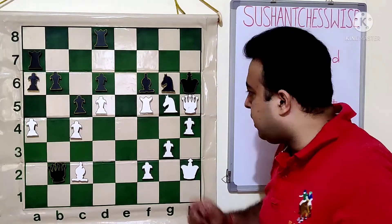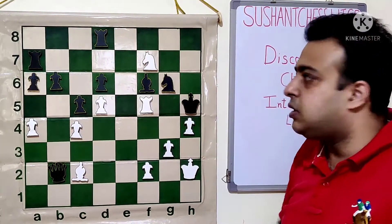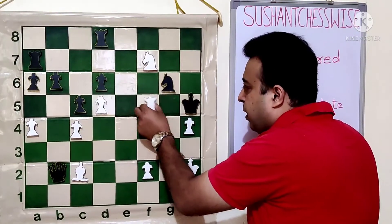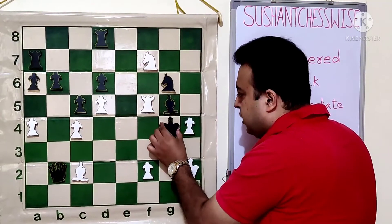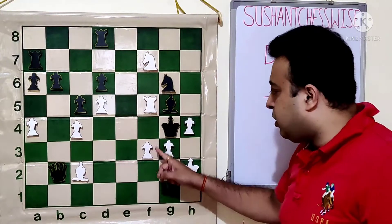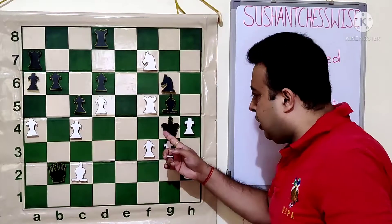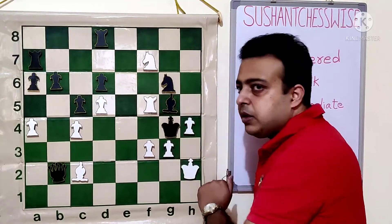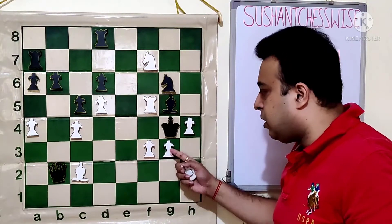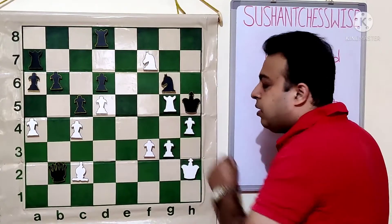This move came as a shock to black — he wasn't expecting it. After king takes h5, what white had noted is that the knight goes to f7, creating a very dangerous discovered check. The knight snatches away the h6 square and the king has only one place to move — g4. If bishop comes to g5, then rook g5 mates. After the king moves to g4, the rook is supported by the bishop. The winning move is f3 check, using the pawn. Knight f6 was not possible because of h6, but f3 still works. The white pieces are protecting each other — the pawn is protected by the rook, the rook by the pawn, and g3 and h4 pawns are guarded. So the king has to go back to h5, and now rook g5 becomes checkmate.